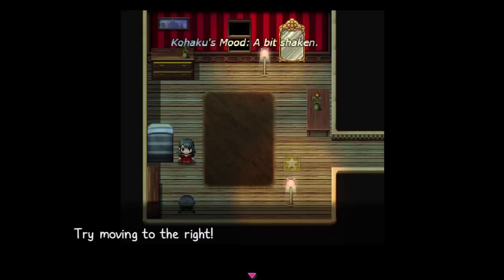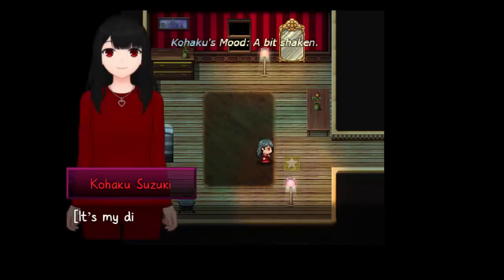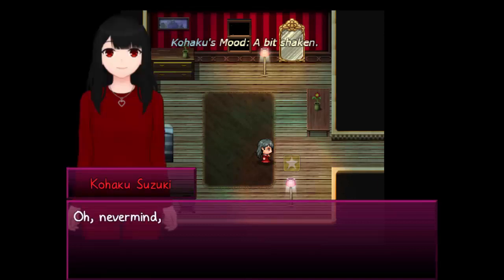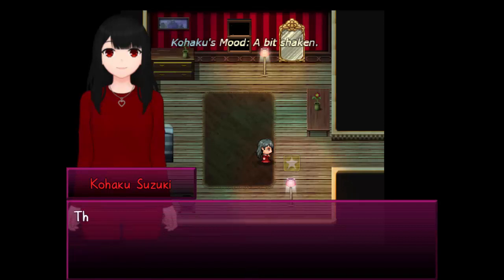Try moving to the right. Let's turn on the flashlight — okay, so it follows me. Neat. It's my diary; I should take a look. It may remind me of something. Kohaku's mood: a bit shaken. Oh, never mind — most of the pages are ripped out, save for the blank pages in the back.